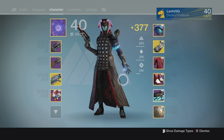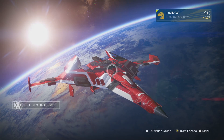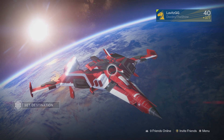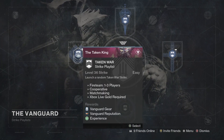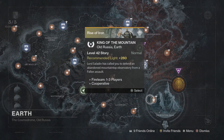So you use the Spark of Light and get to level 40, but your light level is still going to be very low, and you need to be light level 280 in order to start the Rise of Iron campaign. The workflow is: use the Spark of Light, then run strikes in the Taken War playlist. Come here to the Vanguard in the Director and you'll see the Taken War Strike playlist. If you run 30 to 40 minutes of this, you're going to get enough blues to get you above light level 280. It's going to happen quickly and be very painless. Once you're above light level 280, you can start the Rise of Iron campaign.